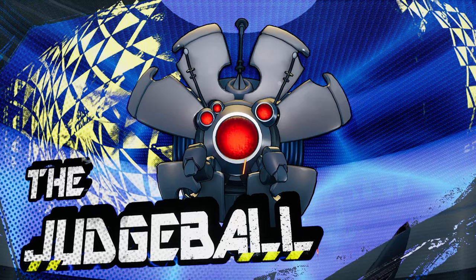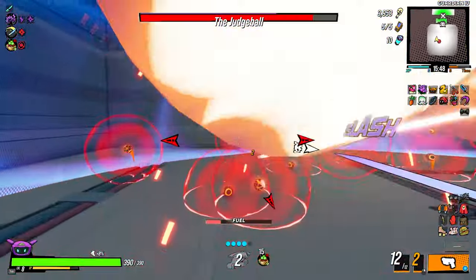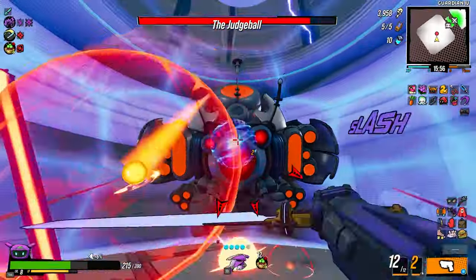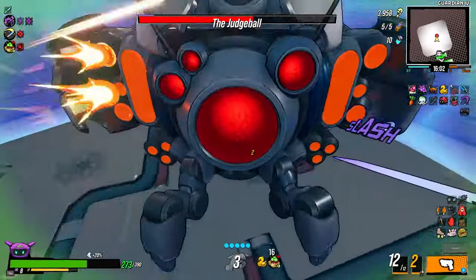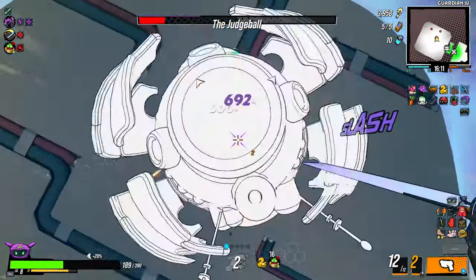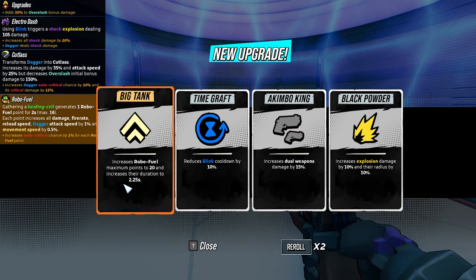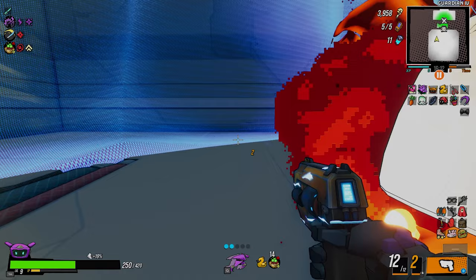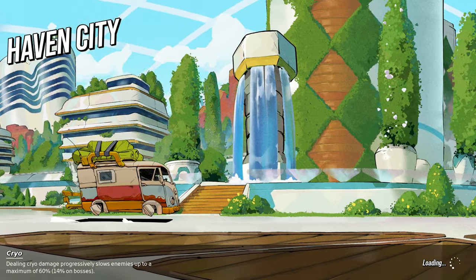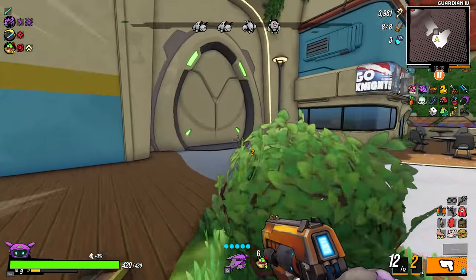When he does that attack, just do this — oh my god, that was perfect! Increases robo fuel maximum points to 20 and increases their duration to 2.25 seconds — that is amazing, so Gucci! We're at Haven City, and you've probably watched 30 videos of me saying this is my favorite part — well, it is my favorite part.